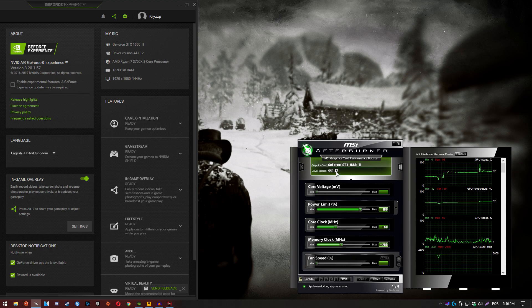This is a little bit overclocked — this is the Zotac Amp Edition. It's plus 50 on the core, plus 200 on the memory, running at 2055 MHz on the core while gaming. We're running a Ryzen 7 3700X with 16GB of RAM. We're also on driver version 441.12, which is the latest one optimized for Red Dead Redemption 2.